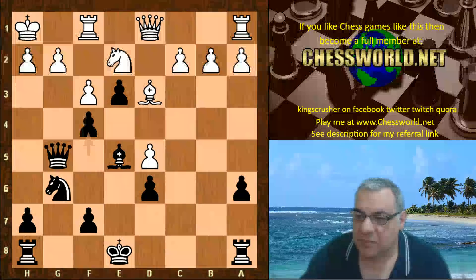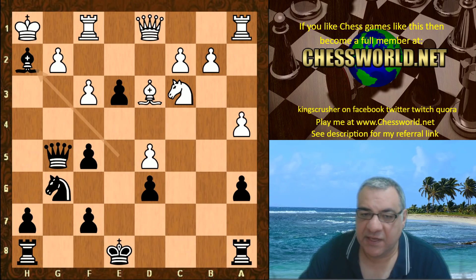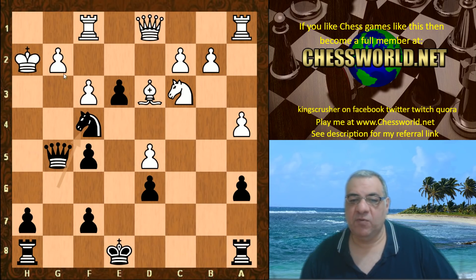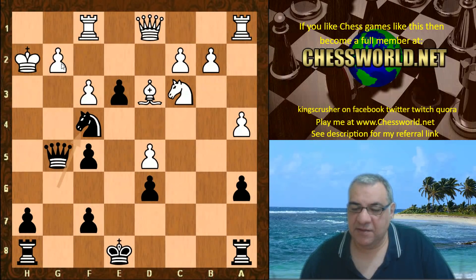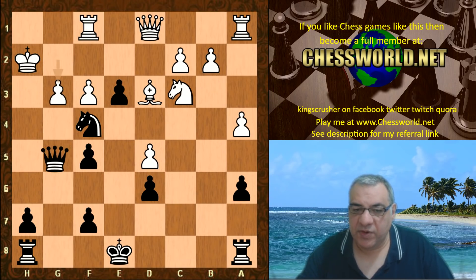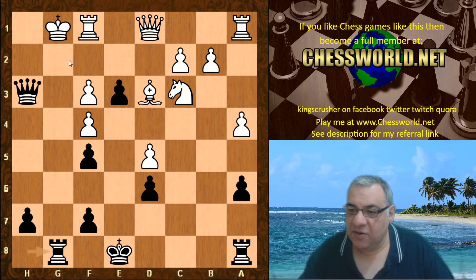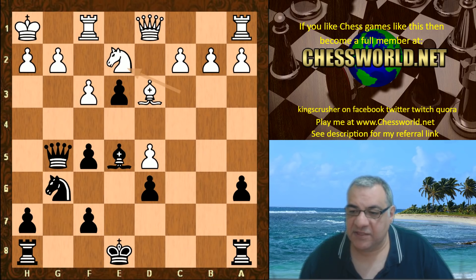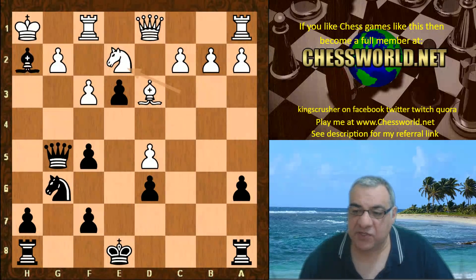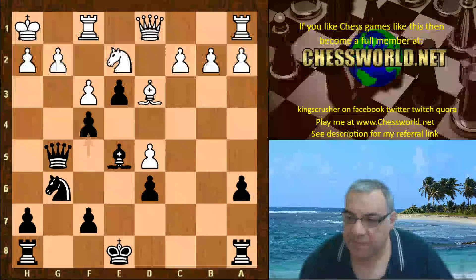What was black actually threatening? If white plays a move like a4, black might have been threatening Bishop takes h2, because after King takes, Knight f4 — there's no adequate response for white. Rg1 fails to Queen h4 checkmate, g3 fails to Queen h6 check and then Queen h3 — white cannot defend g2 easily. On g-takes, black uses the g-file with decisive effect. So white has to be very careful. Knight e2 facilitates defensive resources. If Bishop takes h2 is then played, this position is very different with g3 being possible with that knight on e2.